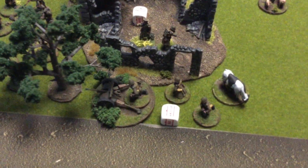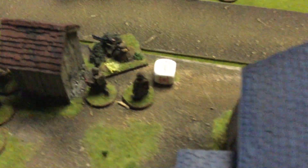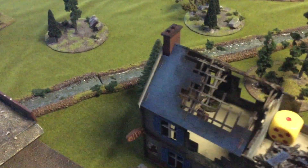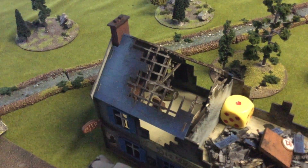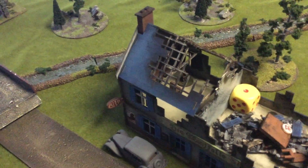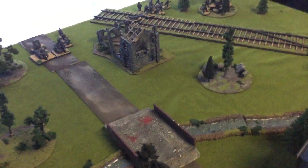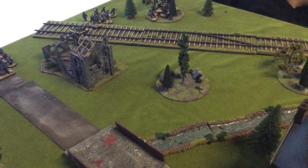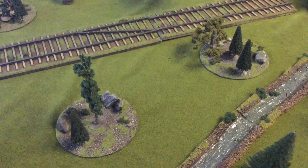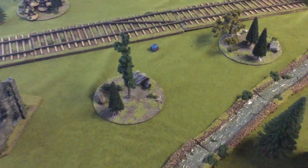The Danes can start hidden and in ambush, so everybody's hidden, with some in ambush. Because the Danes are so sleepy, the Germans get D3 units a free run move before the game starts. We roll a D3 — two units get to go. The Kettenkrad takes its run move up the road, and an infantry unit runs up behind cover. Now we draw dice number one of turn one.